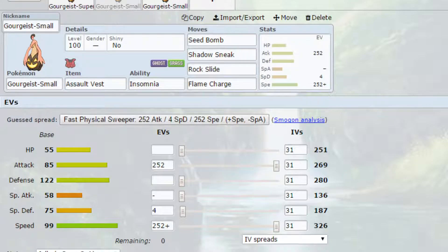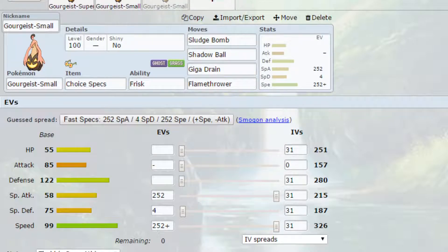The final set is a somewhat quirky set - we have a Choice Specs Dynamax set. Choice Specs normally raises your Special Attack by 1.5 times and locks you into a move, but when you're Dynamaxed that is not happening - you are not locked into a move. I would recommend when you are Dynamaxed going for Sludge Bomb three times. Sludge Bomb turns into Max Ooze and raises your Special Attack by one stage each time, so you'll have 2.5 times Special Attack total, going up from 215 to well over 500 - which is really, really good.